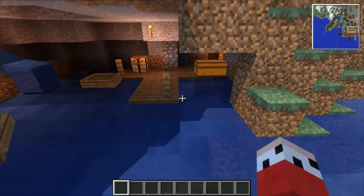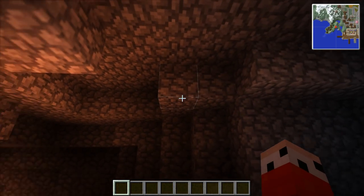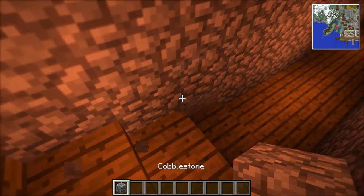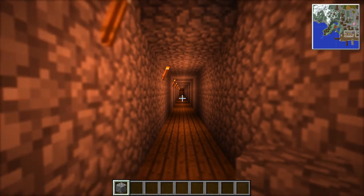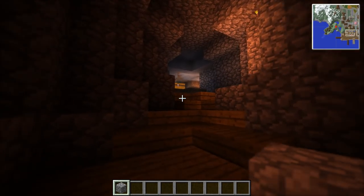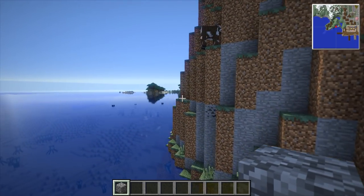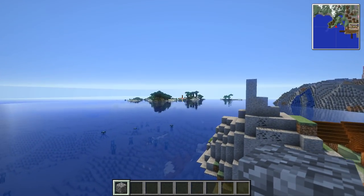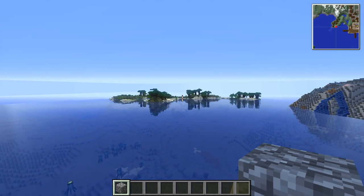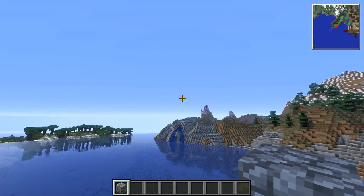I swapped it all out for cobblestone to give it that mined-out look, and then it goes all the way down with torches so it's all neat now — no floating bridge or anything. Anyway, let's get out of here. Oh, what a lovely little island! Look at that tropical little island with the beaches — that's awesome. I've never seen that before, never really looked over that way after 59 episodes.